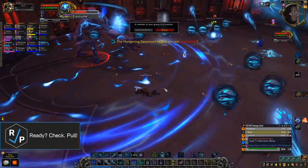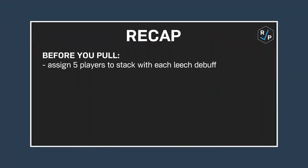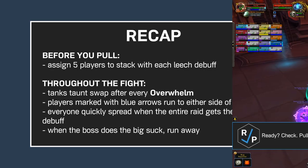Other than that, there's just some unavoidable raid-wide damage every minute or so. Quick recap: before you pull, assign five players to stack with each leech debuff. Tanks taunt swap after every Overwhelm. Players marked with blue arrows run to either side of the boss. Everyone quickly spreads when the entire raid gets the circle debuff. When the boss does the big suck, run away. And that's pretty much it.